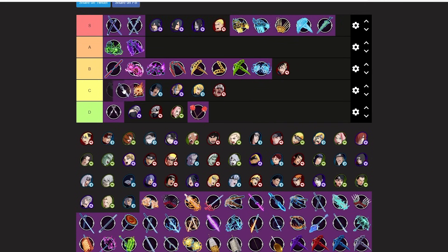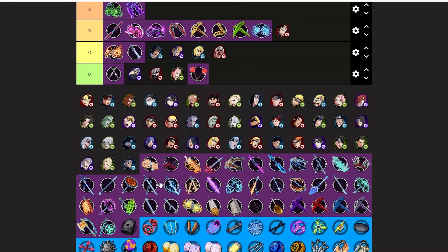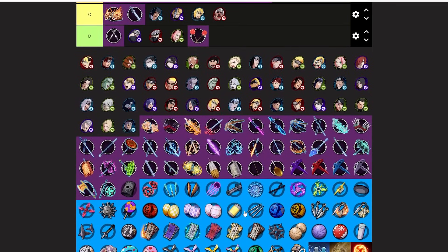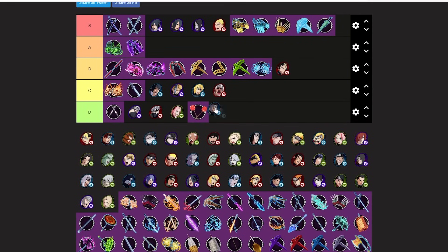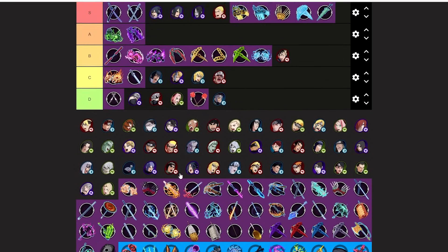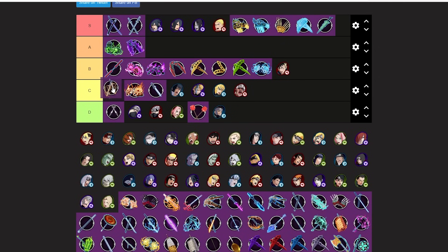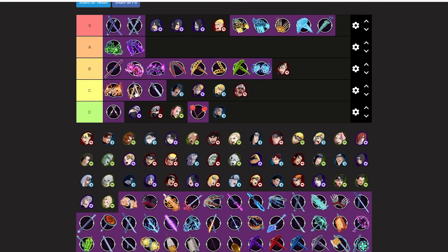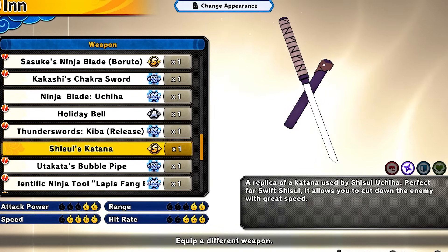Kakashi's Chakra Sword is trash — going high C. Holiday Bell, I've never used it and don't plan to. You guys shouldn't either unless you're trolling — putting that D-tier. Thunder Sword Kiba SS version has a little triangle attack but it doesn't make it that good — going low C.